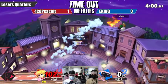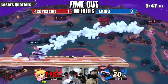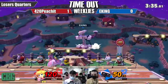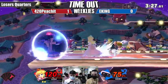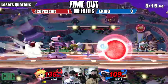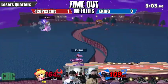Peachit throws out those vegetables again — a precarious situation for EKING. Another crown smack, and this could be EKING's last stock of the tournament. His defense has been good enough so far. Peachit is maintaining turnip control so well — back throw, a grab, and there's a second Mr. Saturn this set! Now EKING throws out some gyros, going for the tombstone — but no, beautiful DI by Peachit.